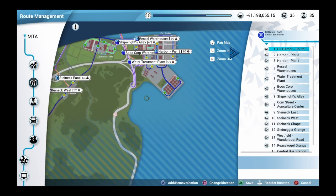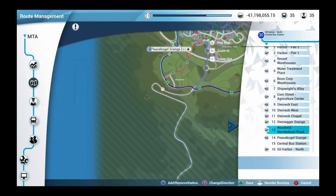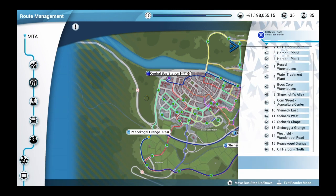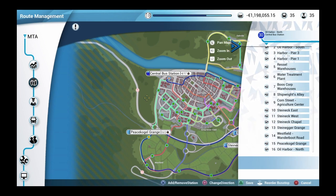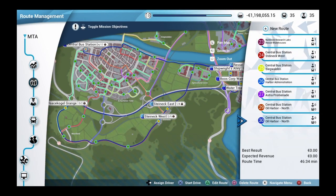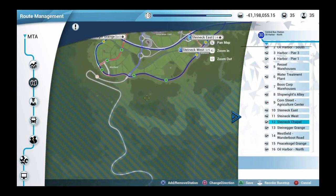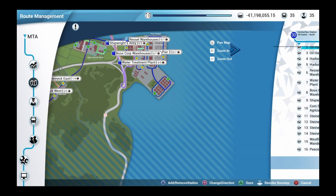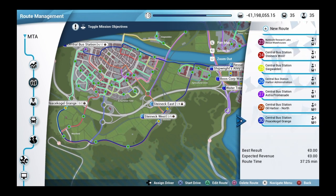I want the Central Bus Station to be first — that's the problem. I feel like I did that wrong. Sorry guys. Central Bus Station, okay. So we want to start at the Central Bus Station and then drive all the way down to Oil Harbor. I want this to be the second stop. That seems accurate. It's about a 38-minute drive now.